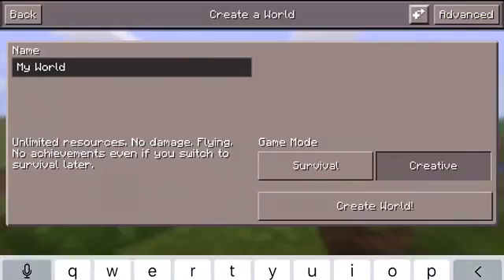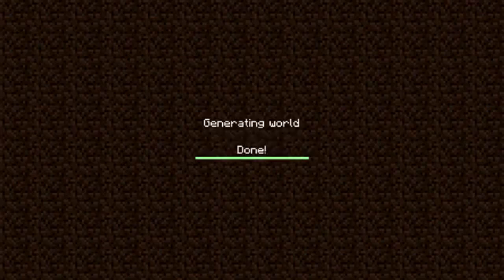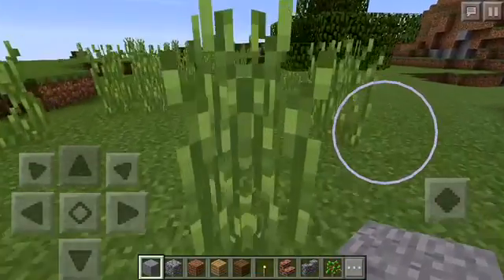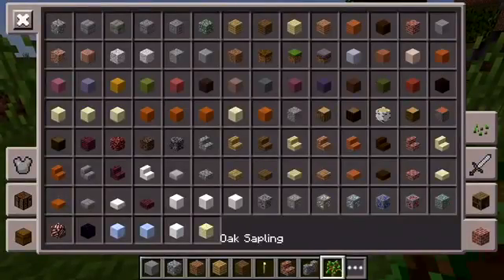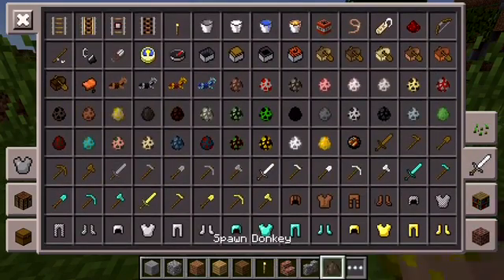I'm just going to create this world. You can be in survival or creative. You're going to need a horse. You're not actually going to morph into a horse, but you can prank people that you are.